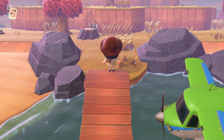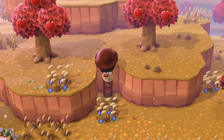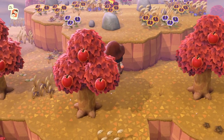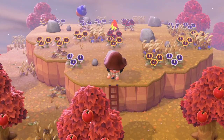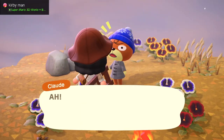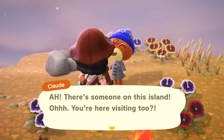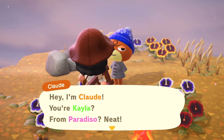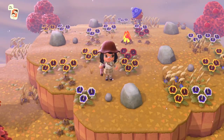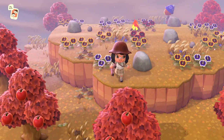Island number six — we have ladder island and I love this look! I love this little section you can climb up. Who is this? It's Claude. I don't think I've ever had Claude on my island but he seems pretty cute. I think it's a bunny — I can't really tell, it kind of looks like a ball, but I think it's a bunny.